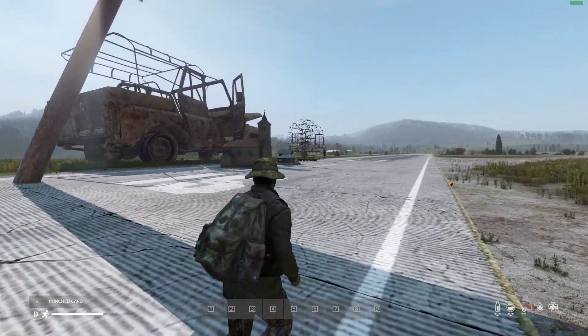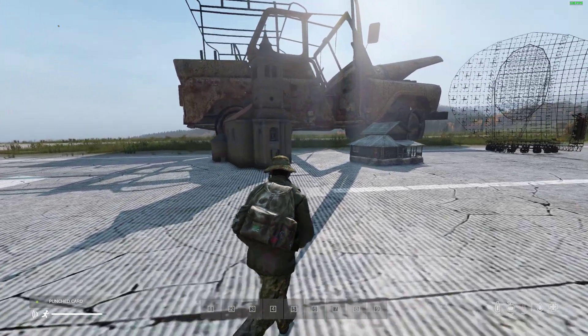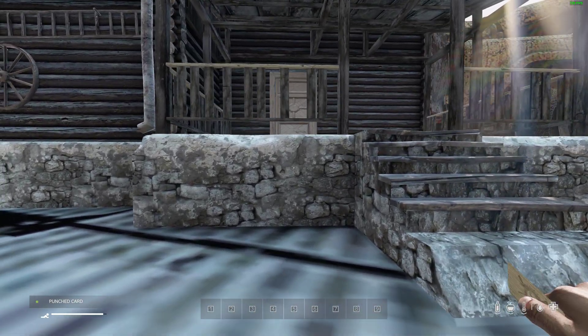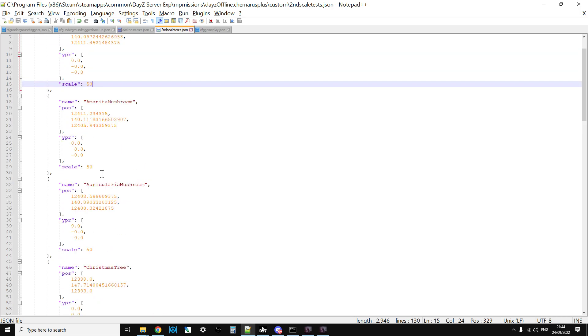At the moment you do have to do an extra step. To create custom JSONs for custom objects that you put into your cfggameplay.json, you use the DayZ Editor mod — many thanks to Inclement Dab for that. You export it as a JSON, but currently it doesn't include the scale setting; the scale is set to one for everything. So you need to manually open the custom JSON in your favorite text editor and put in the scale you want. Then you put it on your server and refer to it in your cfggameplay under the object spawner array line.